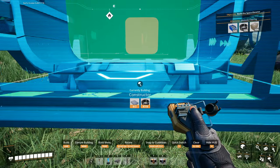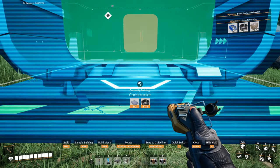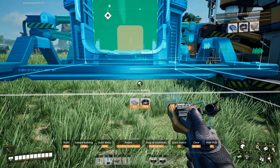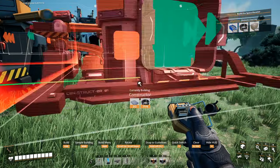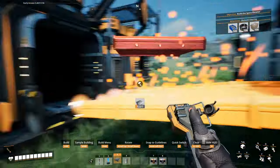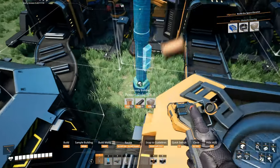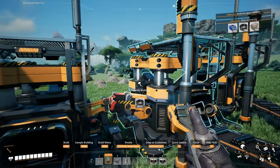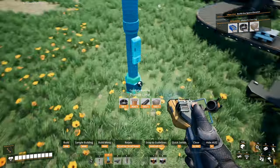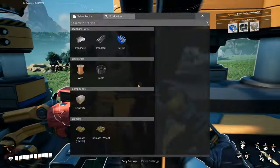Hard to see the line from this angle. Come on — there we go, finally. Two, and three. Okay, that was hard. There's plenty of room for these curves. Now we just need to set these to screws. Let's get some more power for these things.